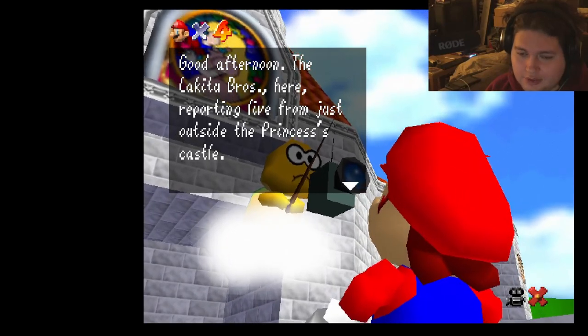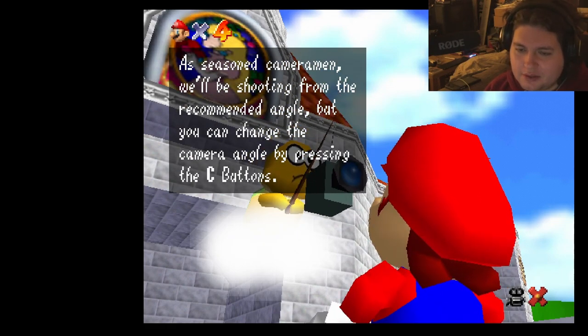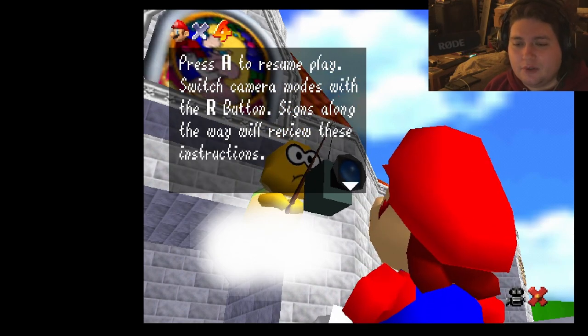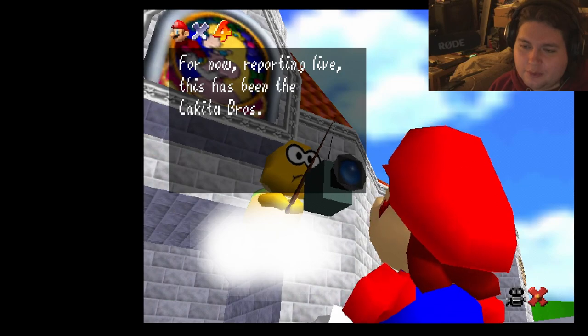Good afternoon! The Lakitu Bros here, reporting live from just outside the princess's castle. We've just arrived on the scene and we'll be filming the action live as he enters the castle and pursues the missing power stars. As the cameraman, I'll be shooting from the recommended angle, but you can change the camera angle by pressing the C buttons. If we can't adjust the view any further, we will pan to take a look at the surroundings. Press A to resume play. Switch camera modes with the R button. Signs along the way will review these instructions. Reporting live — this has been Lakitu Bros.